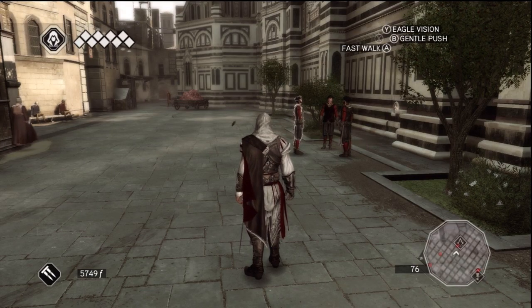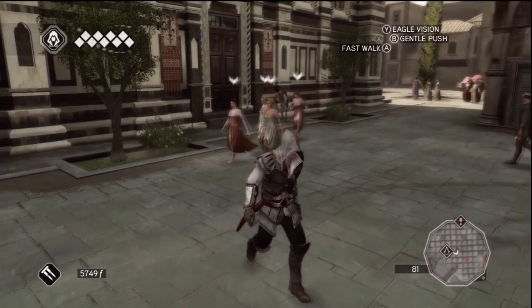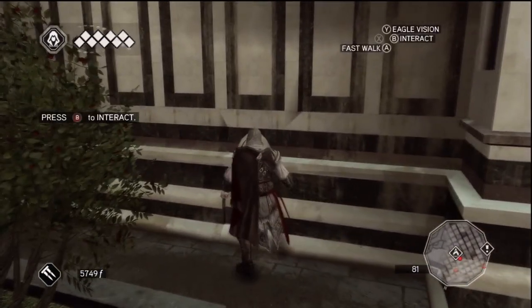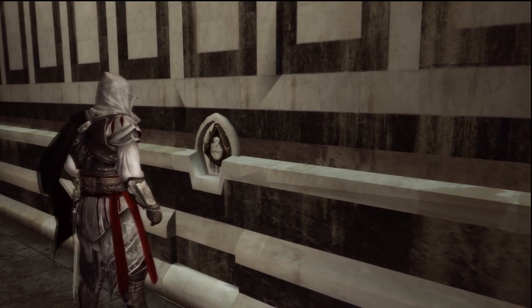The first thing you need to do in order to get in is hire some courtesans, which you just saw me do, and go ahead and distract these guards right here — like 'hey baby what's your name, sure I'll leave my job post, see ya' — and then just go ahead and open the door. Very fancy door, in fact I wish all door handles were like that.